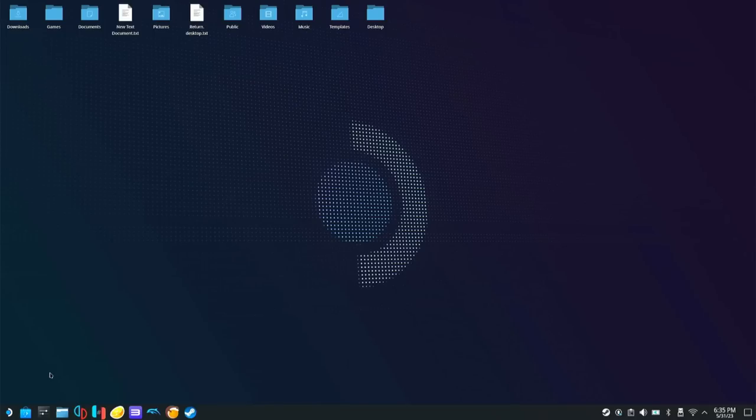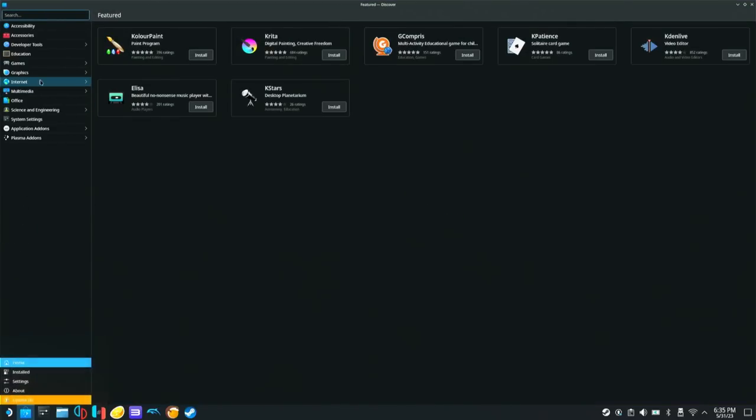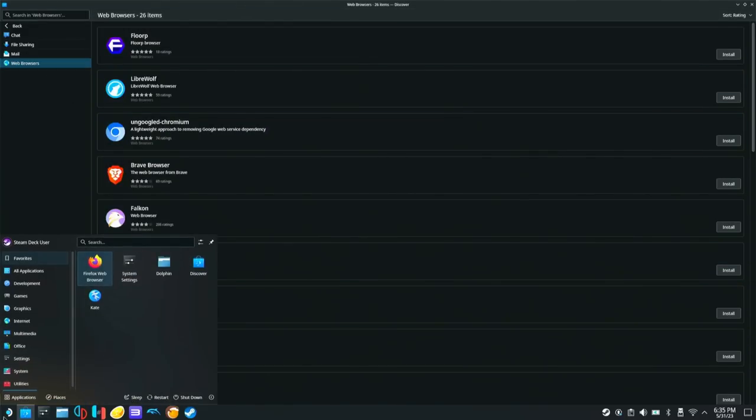Now that we're on the desktop mode of our Steam Deck, we're going to go to the bottom left right here, and we're going to be using our web browser right here under the internet. Now Firefox is the default browser that comes with the deck, but if you don't have one, you can go down to the Discover Store, hit this, then go to internet, and then go to web browsers, and then you can install any one that you choose. But for now, we're just going to use Firefox.